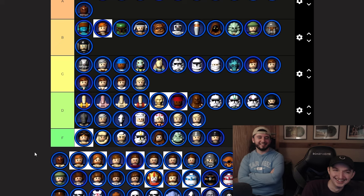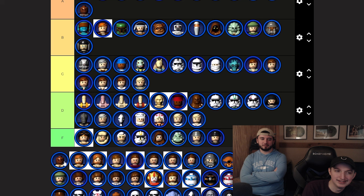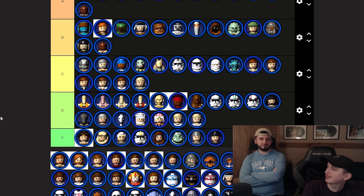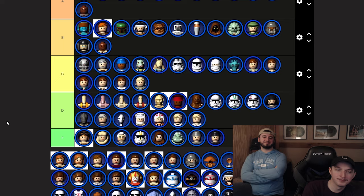Episode 2 Mace Windu — 'this party's over' — probably B or C. We'll go B. Revenge of the Sith Obi-Wan — probably my favorite. He's always had aura, and that Darth Vader level gives him at least A tier.